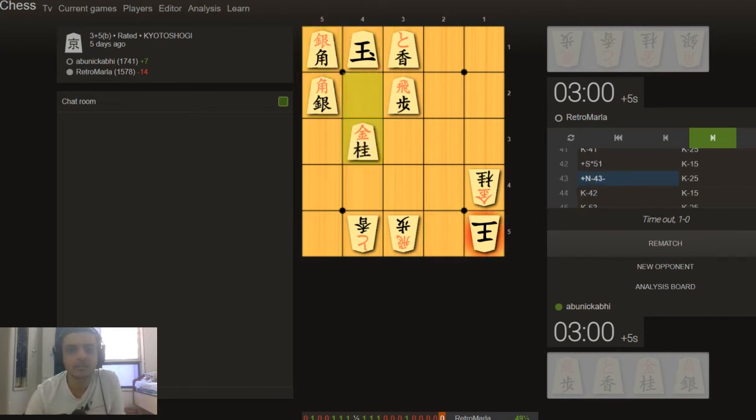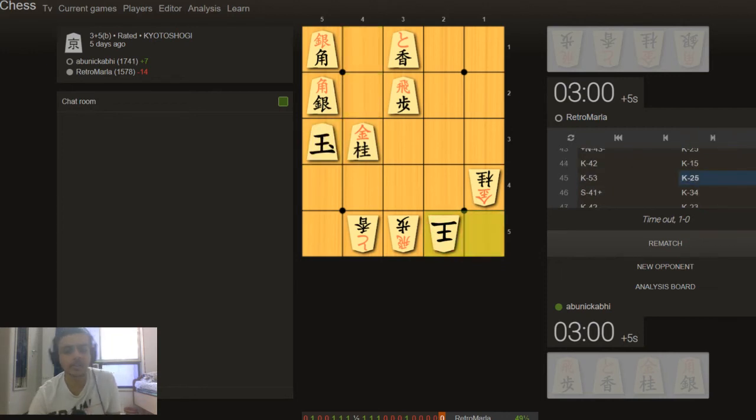We were both on five seconds per move. In Kyoto Shogi with five seconds to think of a move, you also have to bring the cursor, choose which piece to drop — knight or gold — and then drop it. That action itself takes more than five seconds, so you don't even have time to think. That's why this three-plus-five second format becomes very nerve-racking.